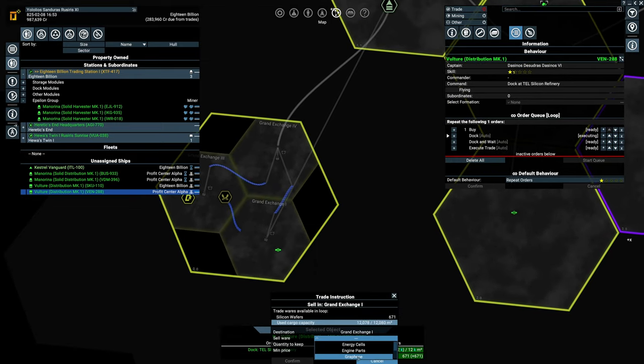We did complete the objective — we got four locations. Now I'm going to tell you to sell silicon wafers at the price of 280. Confirm.